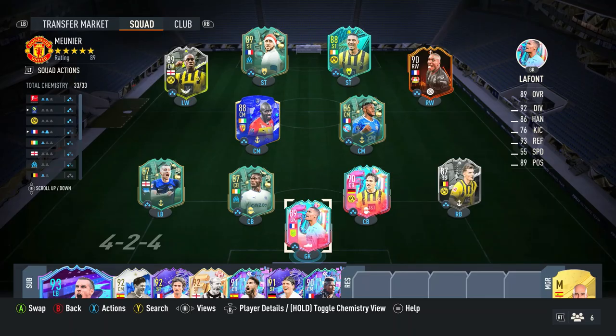As always I start off with the team that I use for the review. As you can see it is a 4-2-4 Bundesliga Ligue 1 hybrid. I actually very much enjoyed using this team over the three games. With that being said, let's look at the stats for Mounier after my three rivals games.